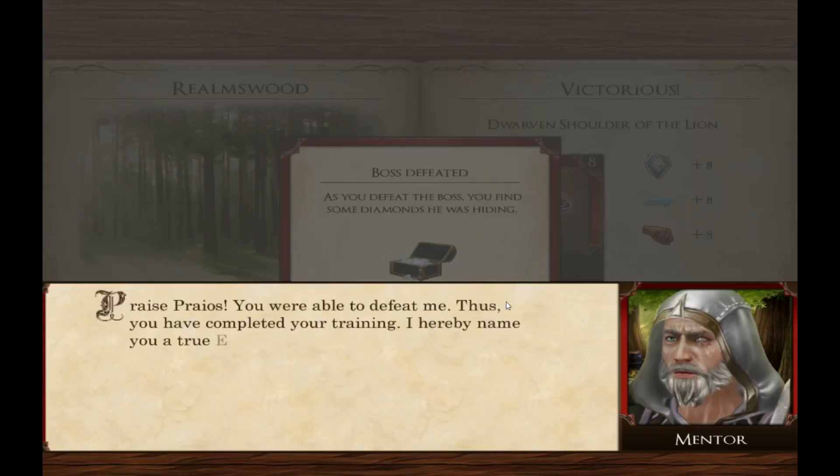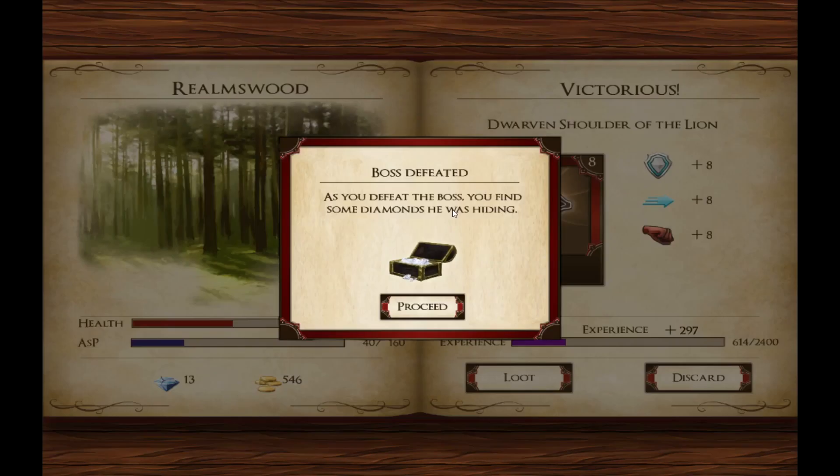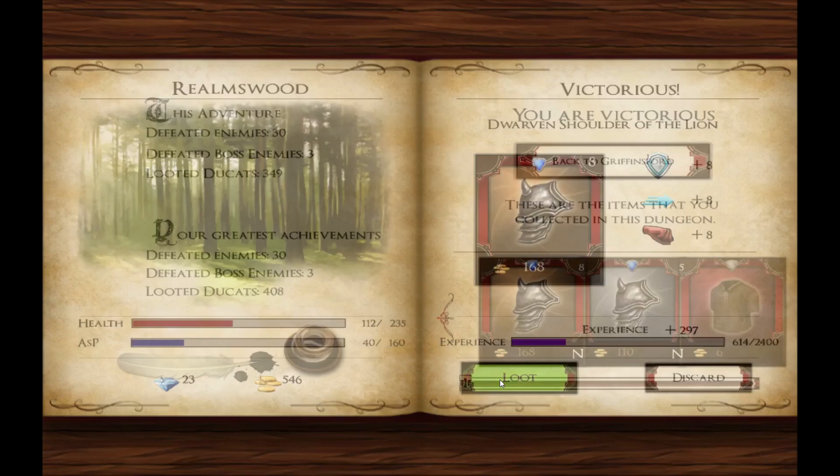We won! Praise Pyros. "You were able to defeat me. Thus, we have completed your training. I hereby name you a true Elemental Knight. Wear your title proudly and show those orcs what it means to face one of our order." As you defeat the boss, you find some diamonds he was hiding. Why would he hide diamonds? "You better not take my diamonds — I've hidden them, they're mine." Well, we're going to take them anyway, and we're going to loot the Dwarri shoulder of a lion. I am victorious and we can go back to Griffin's Fawn.